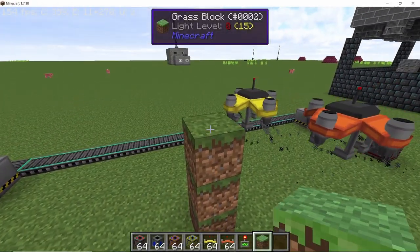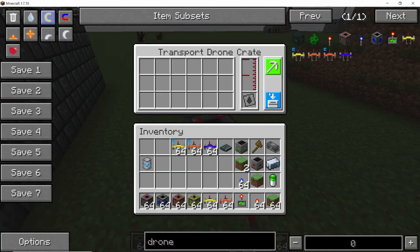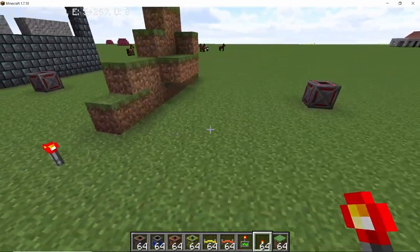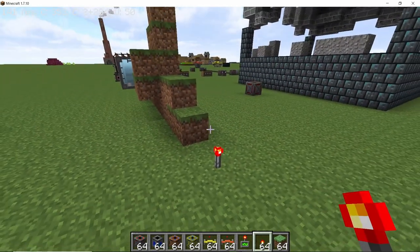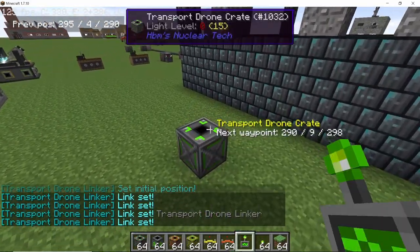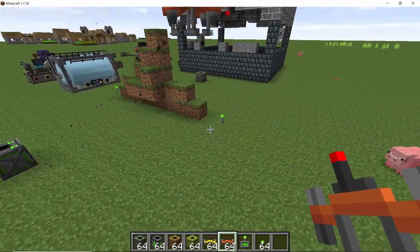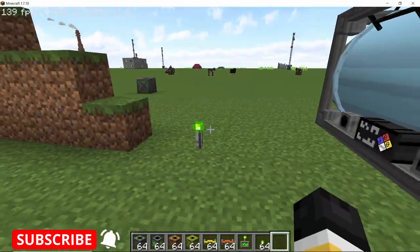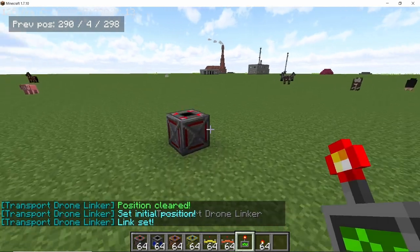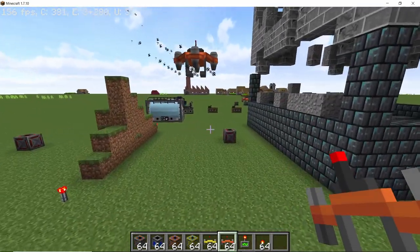These drones will work perfectly unless there is an obstacle in the way. For obstacles, we have waypoints, which tell the drone where to go rather than traveling in a straight line. To set a waypoint around an obstacle you need to use two waypoints around it, since a single one won't really work. Link these in order and go back to the output crate. You can also adjust the height by right clicking to increase it or shift right clicking to decrease it, and then update the link using the transport drone linker so the drone follows the new path.